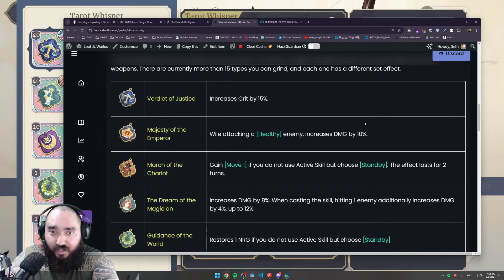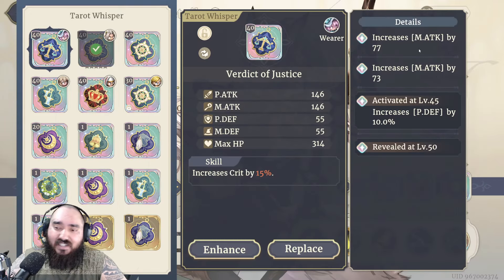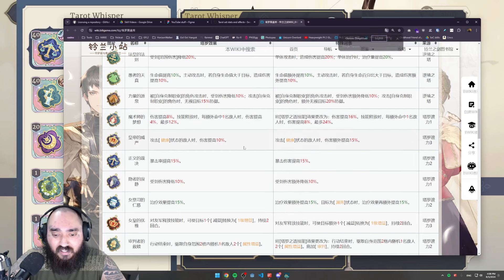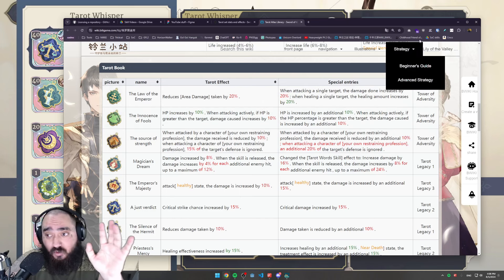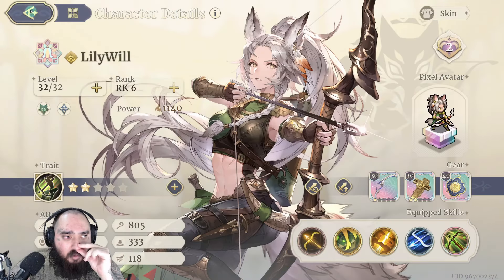I still need to properly translate all the special effects since they vary by card. I'm waiting one more day to get the correct translations before adding them to the website. Some cards you will want not just three good stat rolls but also a great fourth-line special effect that can significantly help your character. There are a lot of cool effects available — you can translate the page to English to see what each card offers based on your character and set.